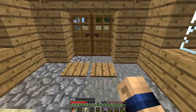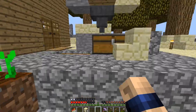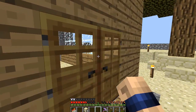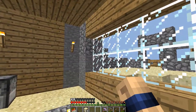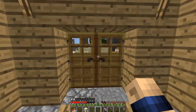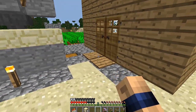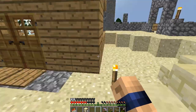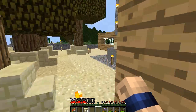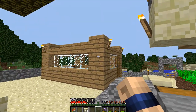Me and Purple Panda did a house build-off - whoever could build the quickest house. We did about five to ten minutes each. This is his creation: a very nice cozy little house with a furnace, automatic doors on both sides, and pane glass windows. It came out really nice. We put in the trees afterwards.